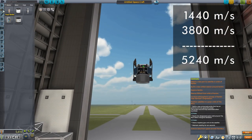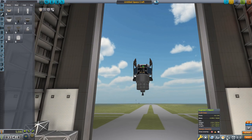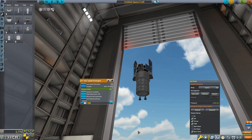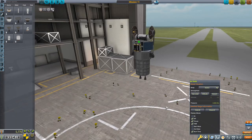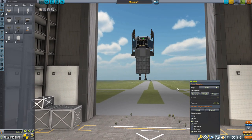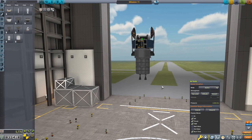I'd love to cover the 1,440 m/s lunar portion with just the probe, but a single Oscar-B fuel can wasn't enough, so I put on two. With just one Ant engine the thrust-to-weight ratio was only 0.25 - that will work, but I want burns to go quicker, so I doubled up the Ant engine. This isn't without problems though.